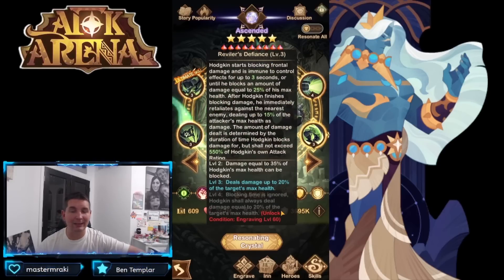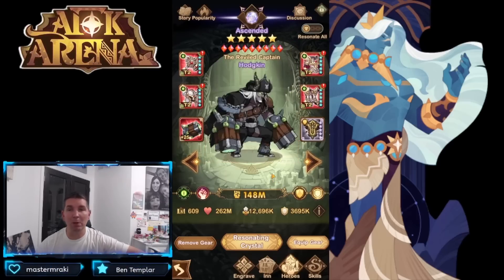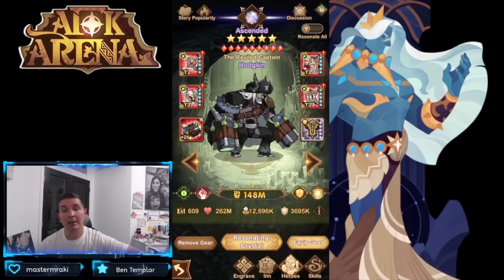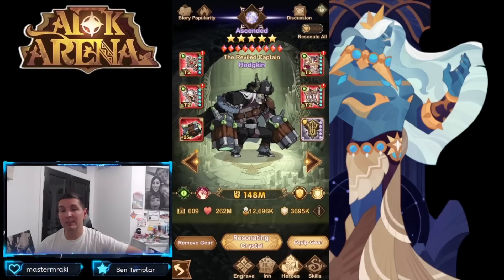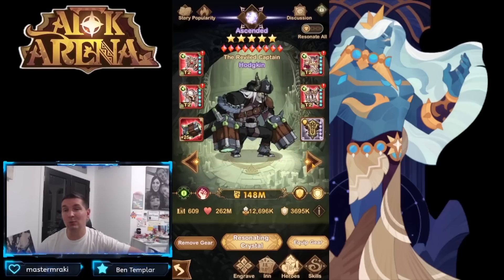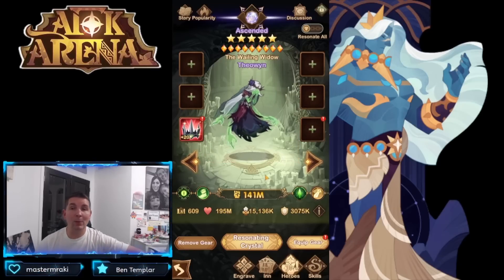I'm on the fence about whether taking Hodgkin to plus 60 is really worth it. There are a lot of other heroes with much higher priority. I'd focus on damage dealers first. Getting him to a 20/9 build — plus 20 signature item and nine of nine furniture — will do incredibly well, and that's what I run him at.